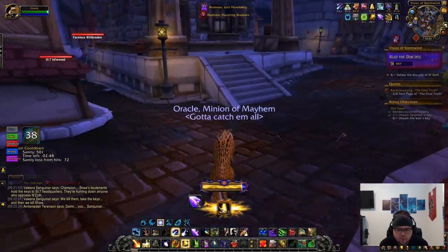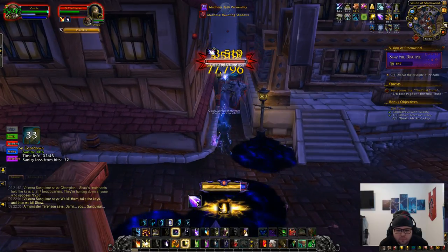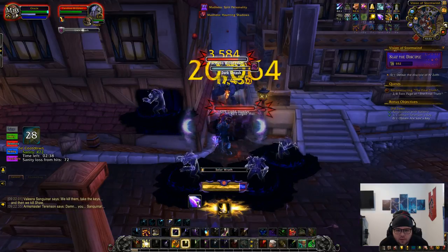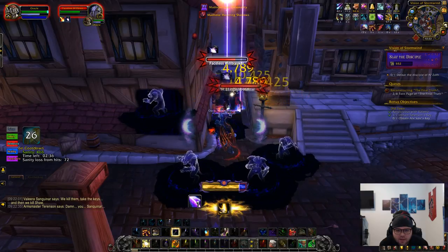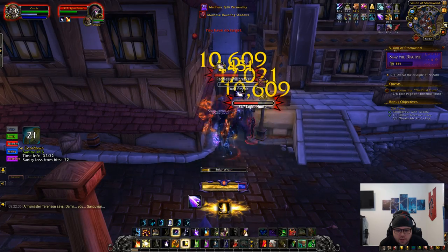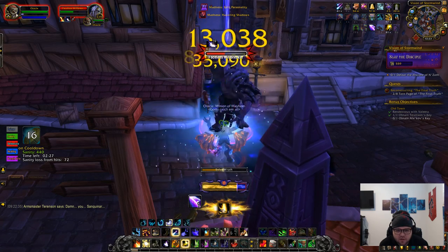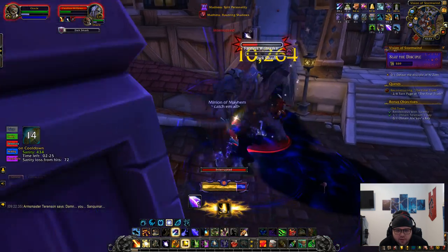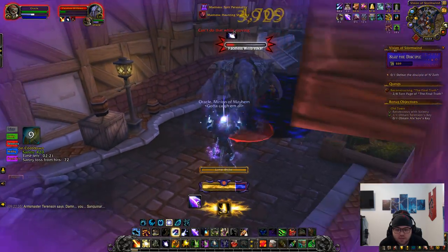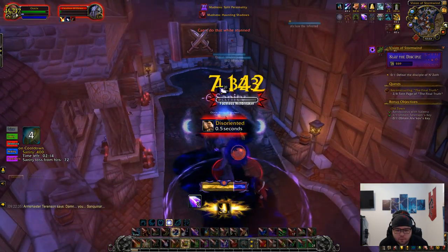That's poison — screw you. I guess we can pull this add, just for the heck of it. See if there's anything in that room. Star Surge, Solar Wrath, et cetera. Finish you off. I got 18 seconds — I'll just go ahead and pull that next add group. There are just some mini bosses you really want to save that proc for, and that's the reason why I'm not going forward right now.